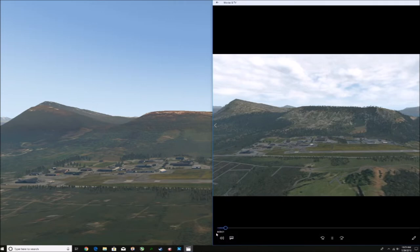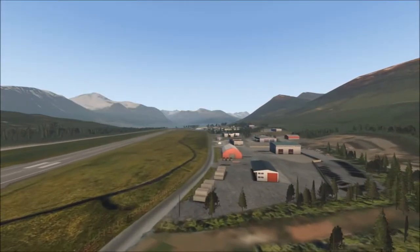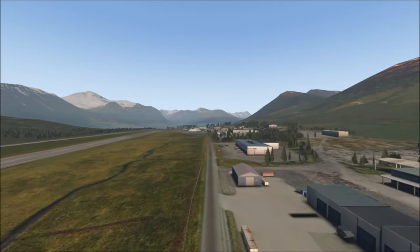It's runway line zero six to two four, surrounded by some magnificent scenery. I've done zoom level 19 around the airport so you can see the original and what it looks like now. We have a little fly-down so you can have a look at all the buildings and what the guys at Orbix have put here for us. It's looking pretty good, isn't it.